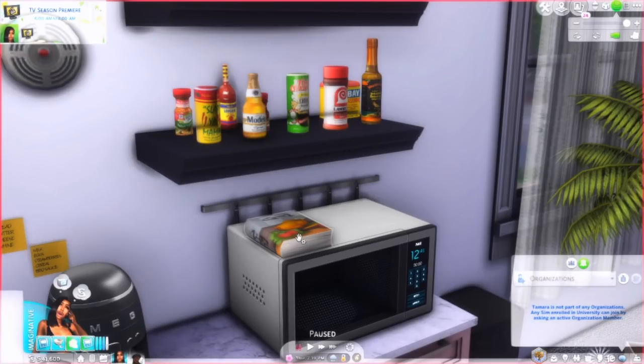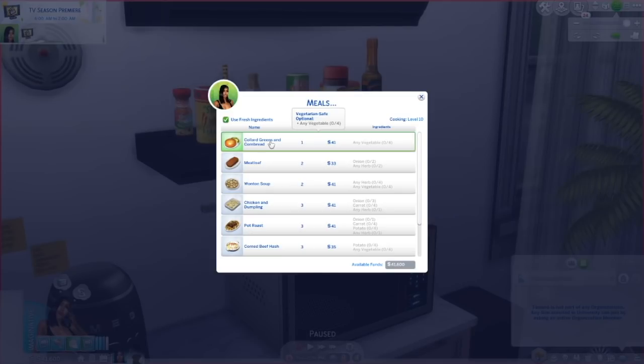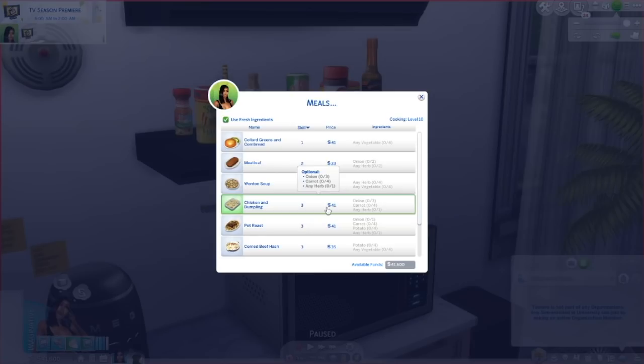Once you download the food that it comes with, you can click on the cookbook and it brings up Granny's Recipes or Snacks. Granny's Recipes consist of breakfast food — I have blueberry waffles and Belgian waffles — then you have desserts and meals. The meals include collard greens and cornbread, meatloaf, wonton soup, chicken and dumplings, pot roast, corn beef hash, sushi, and traditional pie and mash. It'll indicate the skill level you'll need to make the food excellent quality.